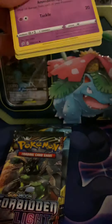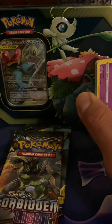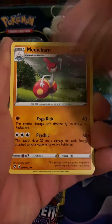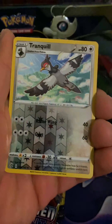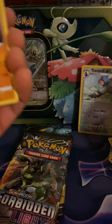Since Forbidden Light is kind of old compared to Rebel Clash, let's open this Rebel Clash first and then move on to the other ones. Hoping to pull more from the Team Up packs — still trying to complete that binder and the master set. We got water and fire. Okay: Tranquil, Meowth, Caterpie, Corsola. We got a reverse Tranquil and a Rene — I can't even pronounce that, I won't even try.